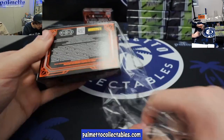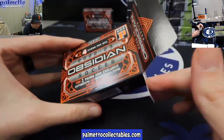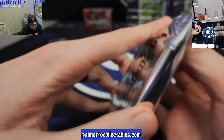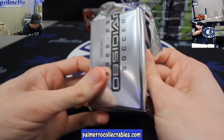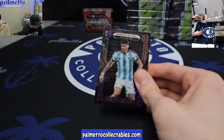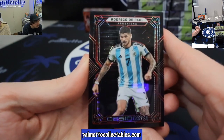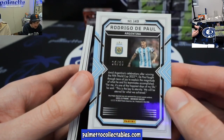So I'm pulling the card out. We're throwing that card in the randomizer — I'll put it in, got it. Starting it off, we've got Rodrigo DePaul. Looks like a red pulsar there. Argentina, 25 of 30 on the Rodrigo DePaul.